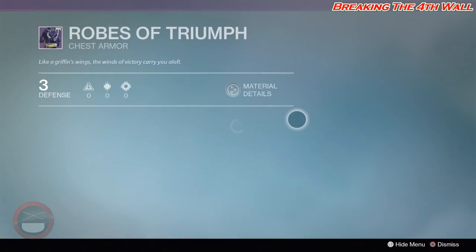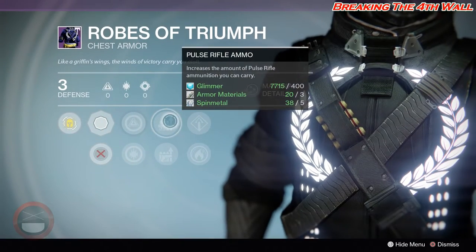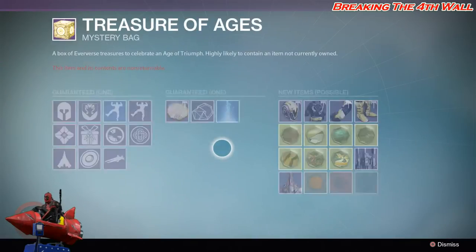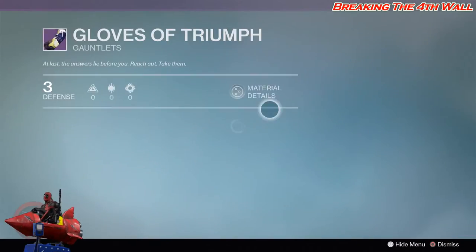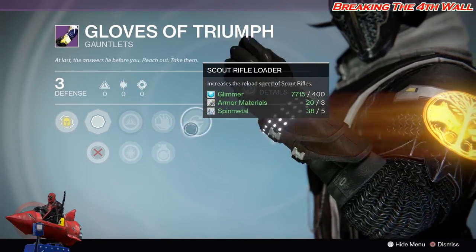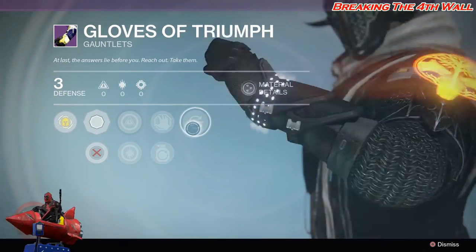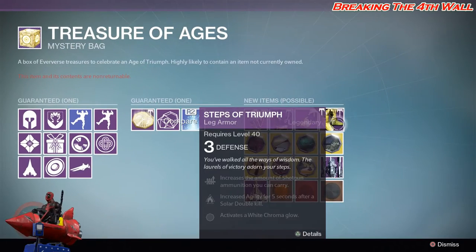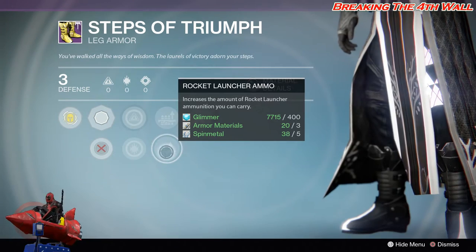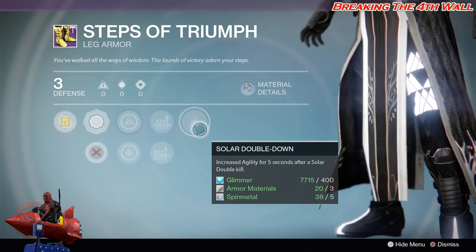Then we have your Robes of Triumph — this has Pulse Rifle Ammo, Sidearm Ammo, Solar Burn Defense, as well as Solar Armor. Then we have your Gloves of Triumph — this has Snap Discharge, Momentum Transfer, and Scout Rifle Loader. Then we have your Steps of Triumph — this has Shotgun Ammo, Rocket Launcher Ammo, and Solar Double Down.